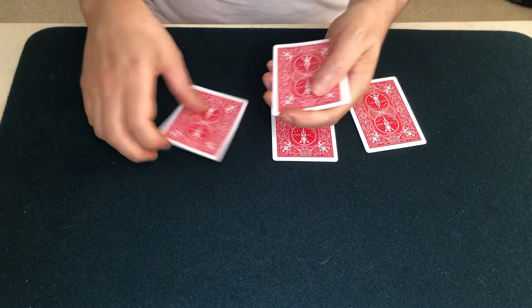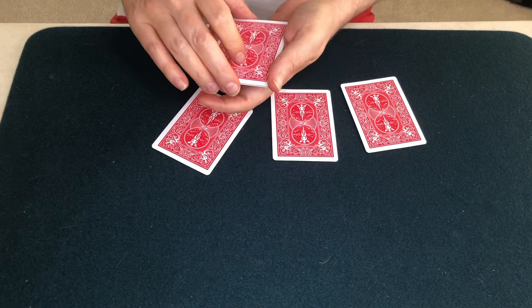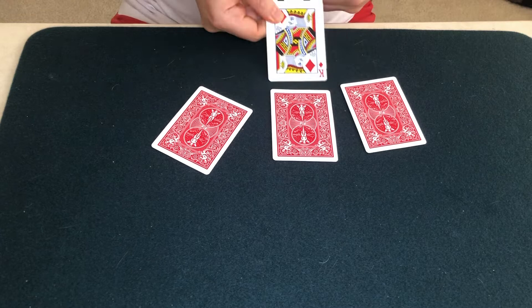Let's try this with just the King of Diamonds. King of Diamonds goes onto the mat. Spot card goes into my hand. Just a tap. King of Diamonds is back. And once again, I hold all four kings. Or do I? See, I have the three black spot cards now, and the other three kings are right here on the mat. Thank you.